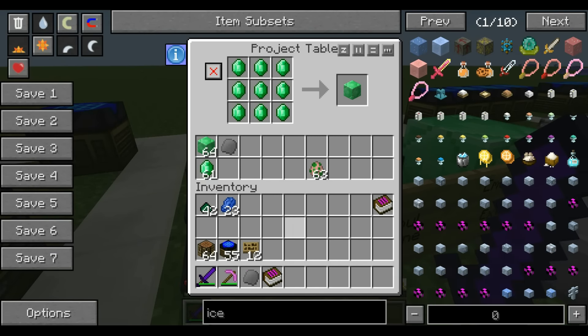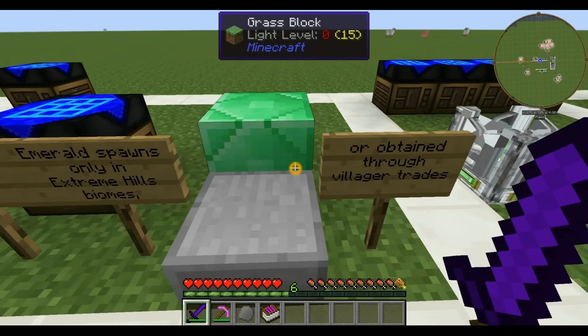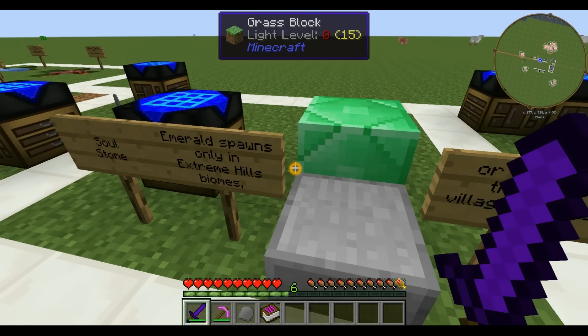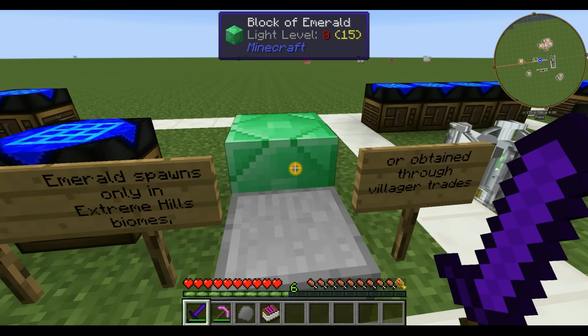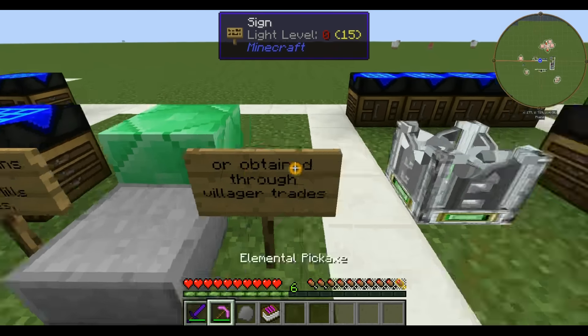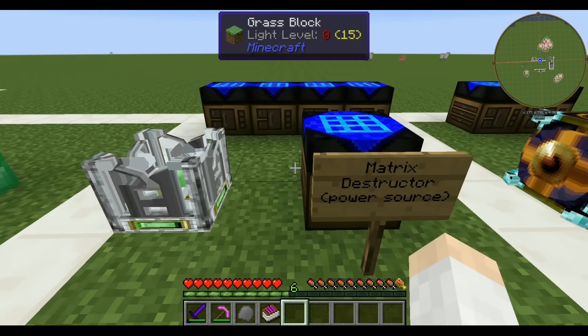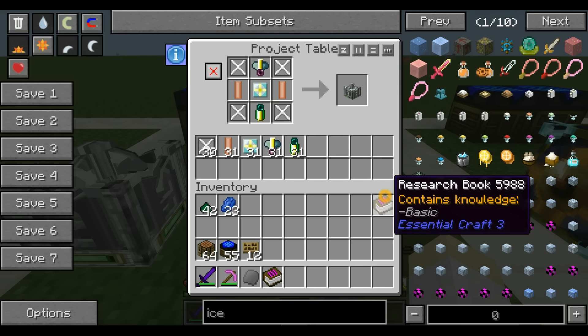We now have our soul stone and know how to charge it. One important note: emeralds only spawn in extreme hills biomes, or you can get them through villager trades. I didn't know that and it took me forever to find emeralds. On my multiplayer server, I found a villager that sold emeralds and I guarded him with my life because he was my only source for a while. Now that we have our soul stone, we need a machine to use that energy — it's called the matrix destructor, and that is your power source. The recipe involves a bunch of new components, and it's all in the book.